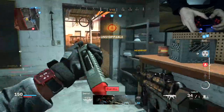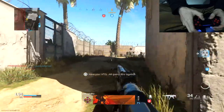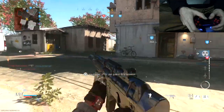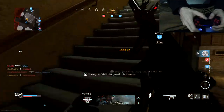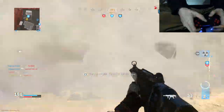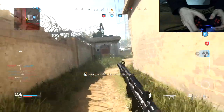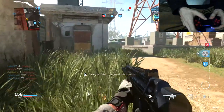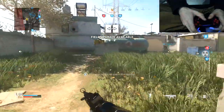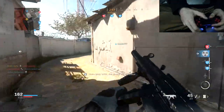Go in a private match and practice jump-shotting, sliding, double-jumping, and slide-canceling. Here's how to slide-cancel: you sprint — double-sprint actually — then press Circle and then Circle again. That's how you do it. Those are the only tips I can give you, but we did drop a nuke!